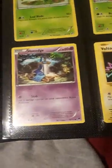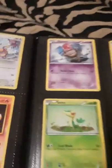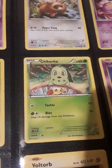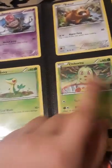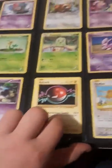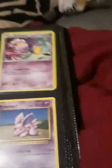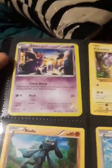Then we have a Honedge, a Snivy, and a Spoink. A Bidoof, Chikorita — I like that artwork because it's like looking down through a portal thing, that's a really good one. Voltorb, a Doduo, a Nidoran, and a Drifloon. I have lots of 60s. I don't hate them, I love all Pokémon cards, but I have so many 60s. A Nidoran, a Ralts, a Vulpix.